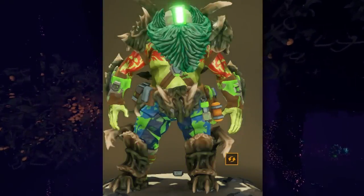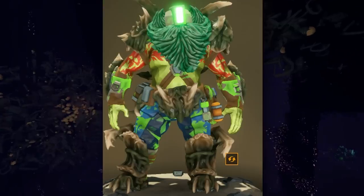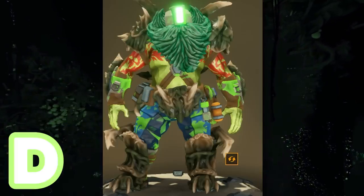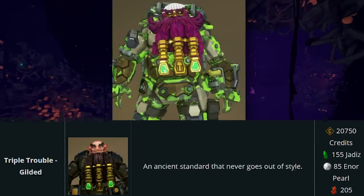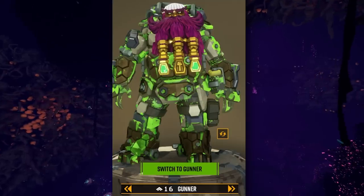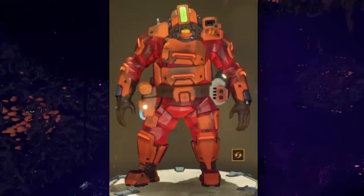Next we have green man. I hate this guy. The amount of effort that went into putting the most green physically possible on a single dwarf is impressive, I will say. The beard is a little bit of a flex — that's one of the more expensive beards in the game, which is kind of sick. But I don't like the green and purple, and the white hat just looks weird. That's a D, sorry.